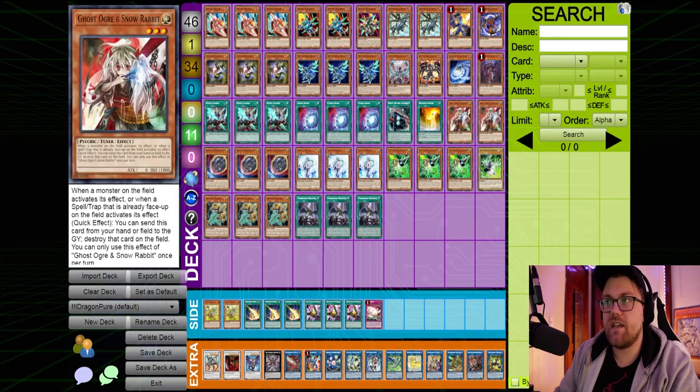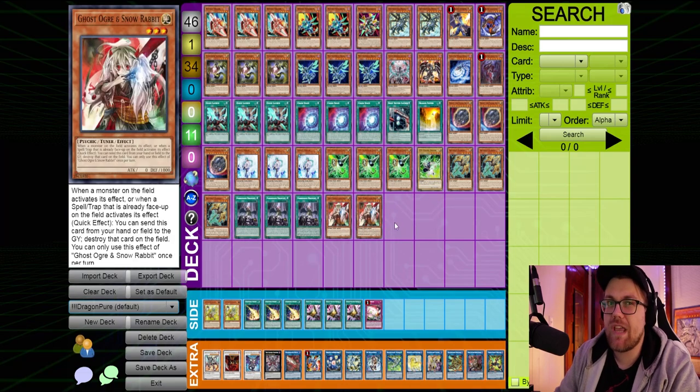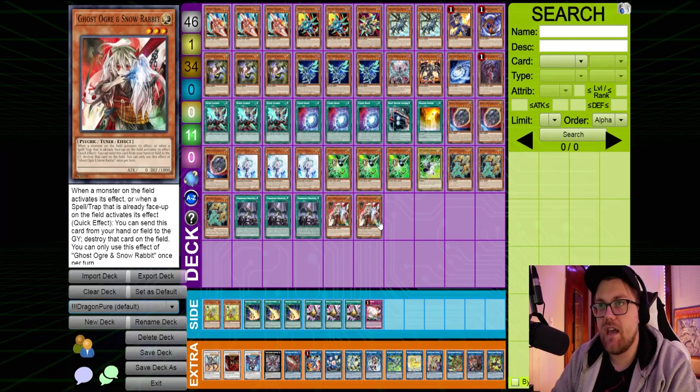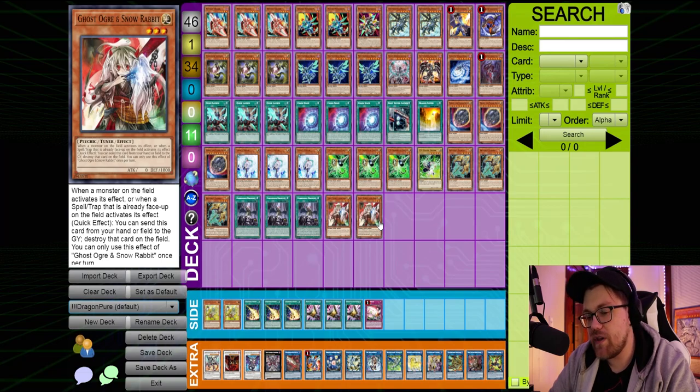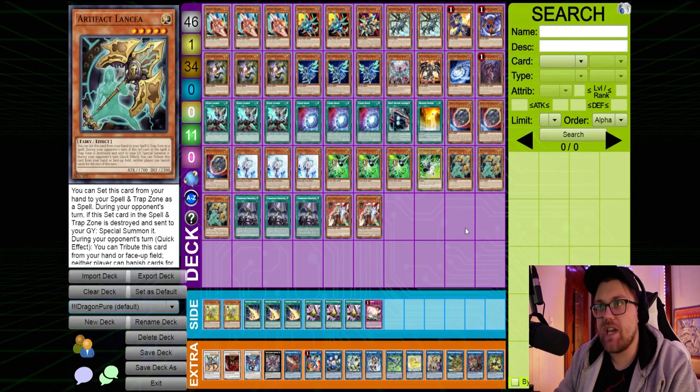Against Phantom Knights, I personally like to take out the Ghost Ogres. I think Ghost Ogre is just okay in that matchup — it really only stops the Brave part of the deck, and it can punish a Cherubini if your opponent doesn't play around it correctly. However, Ghost Ogre really only punishes them if they have the Brave cards. If they don't have the Brave cards, you're totally fine anyway, and if they're using Cherubini to dump the Brave cards, either they opened insanely well in which case Ghost Ogre probably won't help you, or they didn't open that great and you probably don't need it.